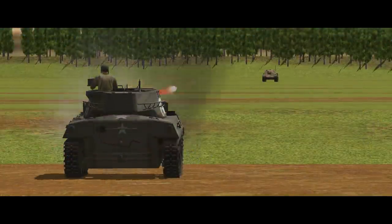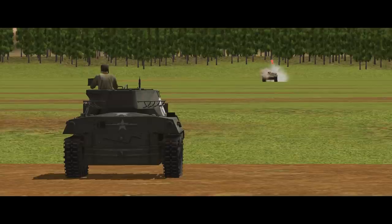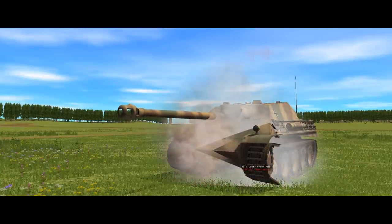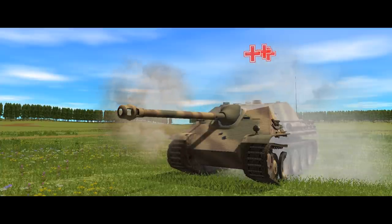Moving on from spalling, we have partial penetrations, where part of — but not all — of the incoming projectile makes it through the armour. For example, an armour-piercing shell might have enough energy to punch a small hole in the target's armour, allowing the tip of the shell through while the back-end pancakes or disintegrates on the outside. So we have two major effects: first, the part of the projectile that actually penetrates, which is bad news for anyone or anything inside that it intersects with; and second, the armour at the point of penetration is violently displaced in a similar way to spalling, so we have a shower of hot metal fragments accompanying the penetrating element.